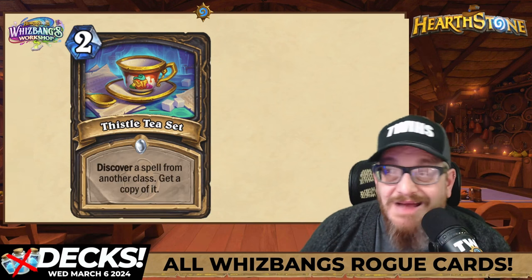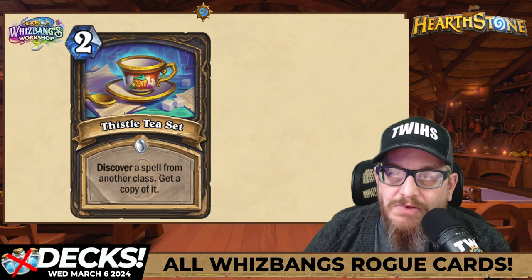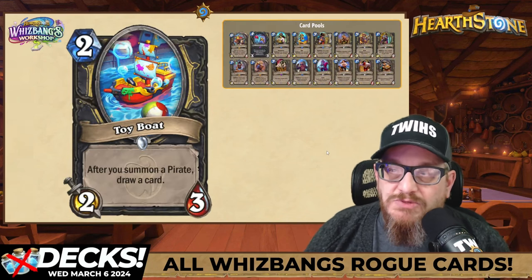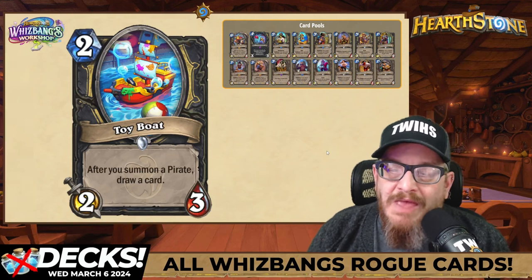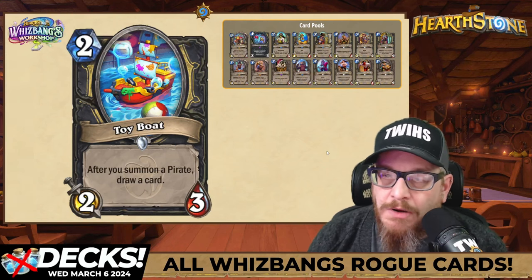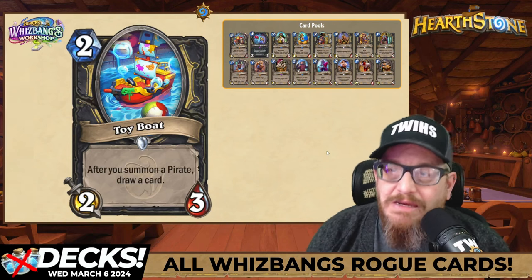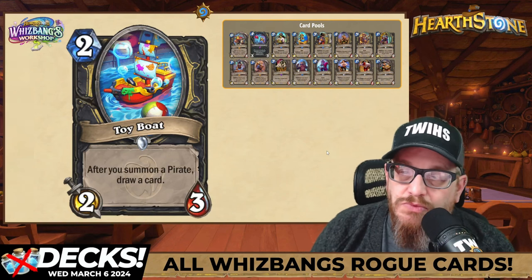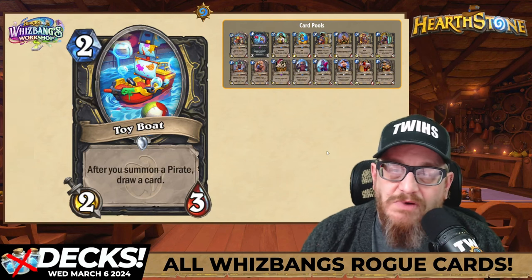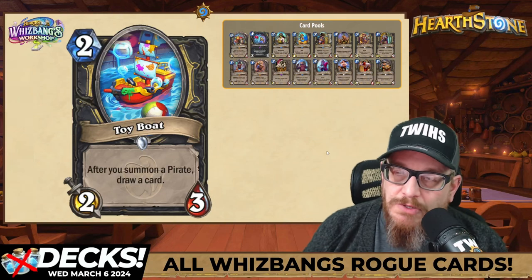That doesn't mean it's not going to be broken — rogue looks like it's getting a heck of a good expansion. Last one: Toy Boat — two mana 2/3. After you summon a pirate, draw a card. This is a great way to get some card draw, if you even need card draw. It's a really cool looking piece of art on the card, and yeah, I think this one's going to be strong as well.